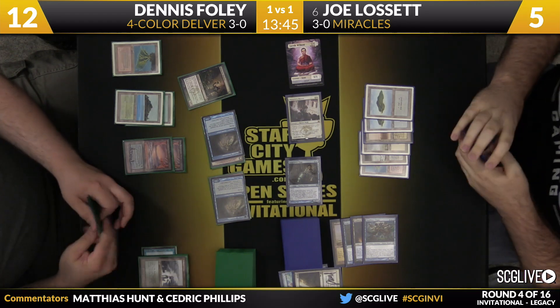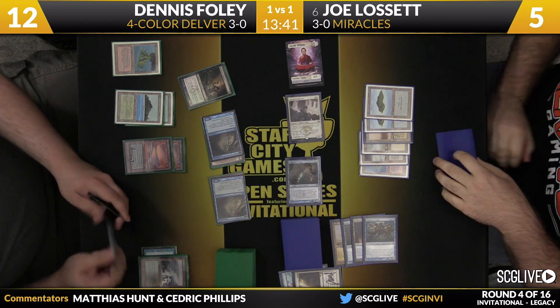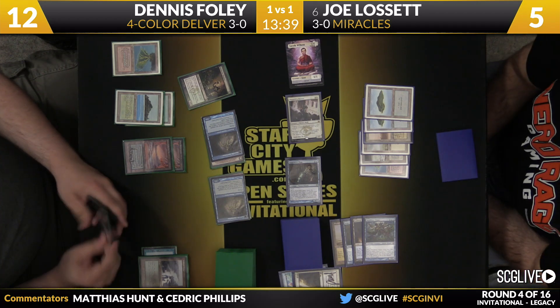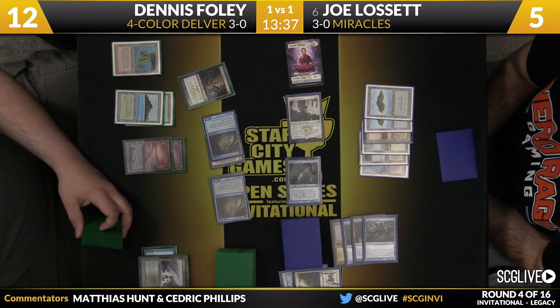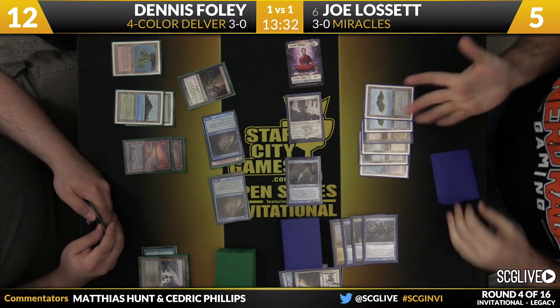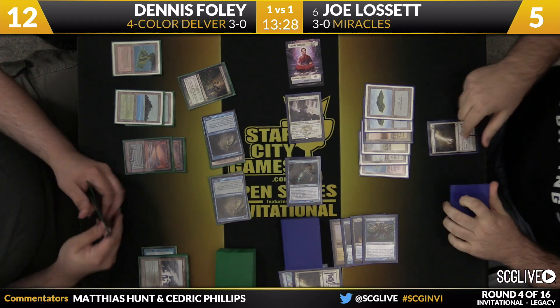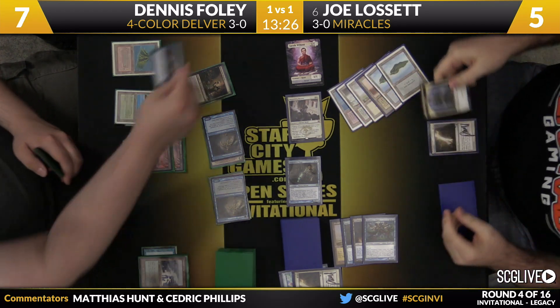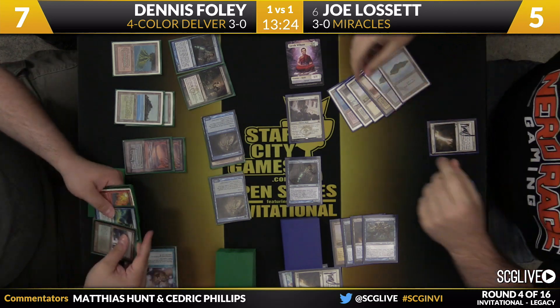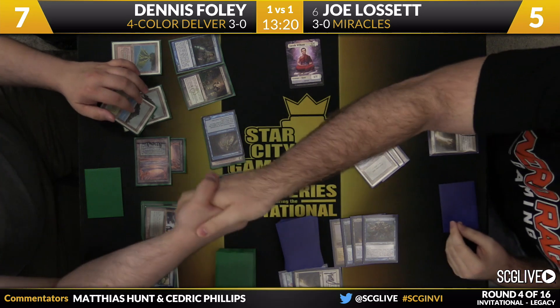A full swing from Joe Lisette — attack for 5. I was actually surprised the Snapcaster didn't attack last turn, but it's in this turn. We'll see how much damage we have going — it's for 5. If Dennis doesn't block, Joe would have to have 4 spells for it to be lethal — pretty unlikely. Here's an attempt at Terminus. That is a Snapcaster Mage on a Flusterstorm. And that is going to do it — Dennis Foley is going to win this match over Joe Lisette.